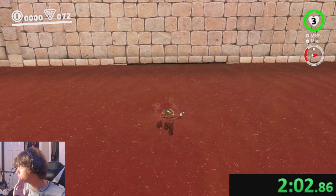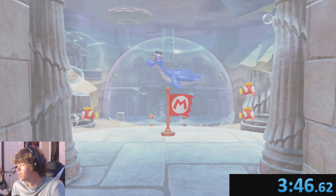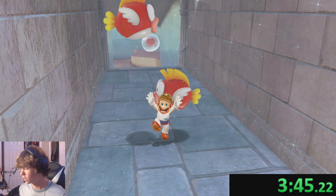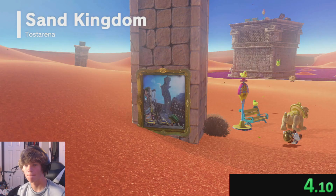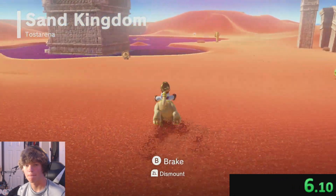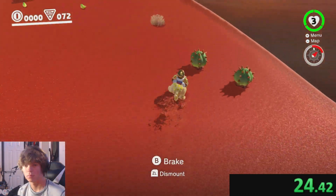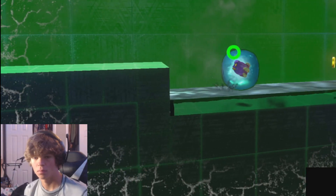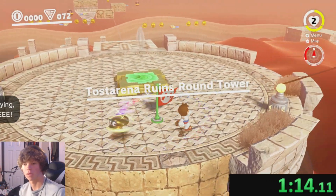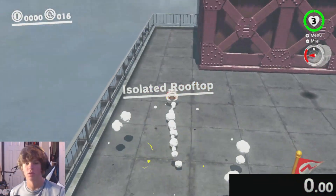I completed run after run but none of them were a personal best. I had gotten two 3:47s, three 3:46s, and three 3:45s. My run was already very good, so it would be really difficult to save time. The only time saves were tiny things like taking straighter lines and having faster spin pounds. For that reason, I just could not seem to get a personal best. But I kept at it, never backed down, and never gave up. And finally, after an hour and a half, I got this run.